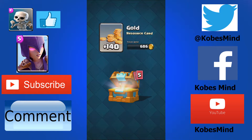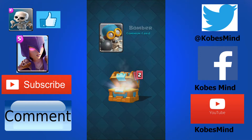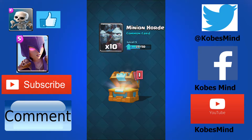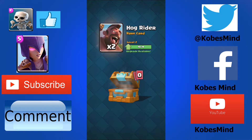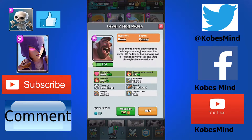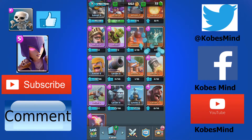Let's open up this crown chest. We're stacking up on some gold. Our bomber, we got times 7. Minion horde times 10 — not bad. And hog rider, yes, to level 3. Awesome. Let's go level him up before we open this giant chest. Level 3 — that's exactly what I wanted.